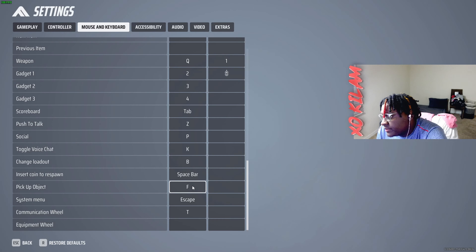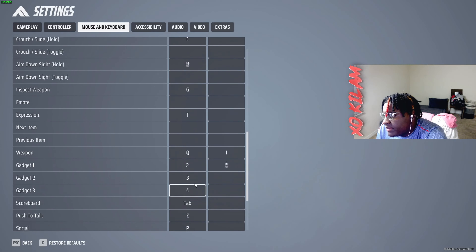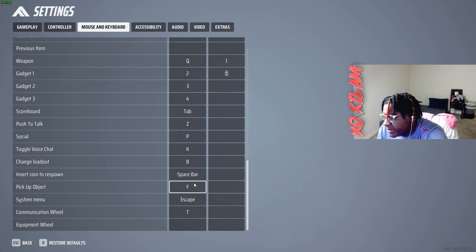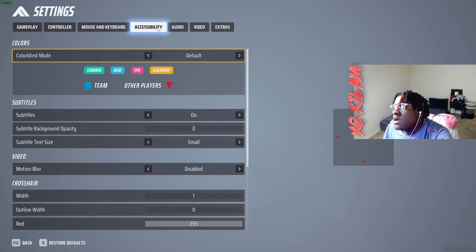Push to talk on Z — I don't use push to talk. Score on tab. Pick a weapon on F, which I might change to something closer — maybe X instead of F, and put F on one of my gadgets. But that's what I'm planning later — it's all personal preference, completely personal preference.